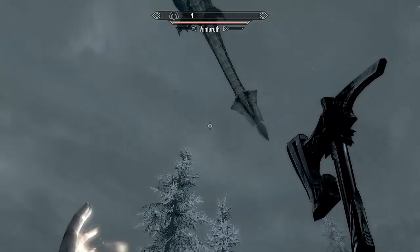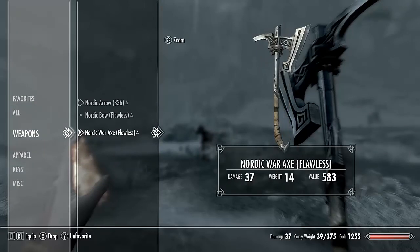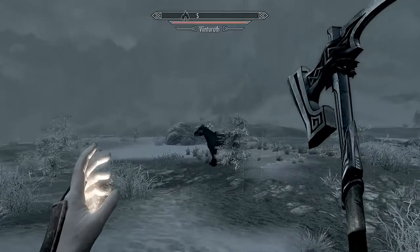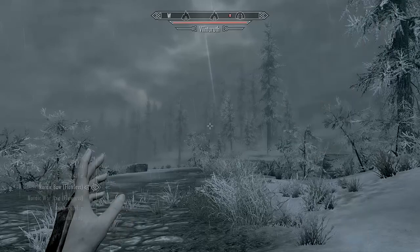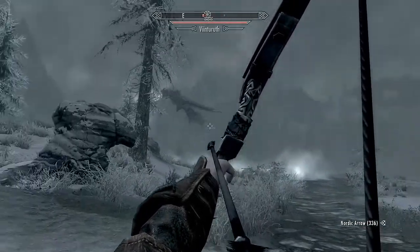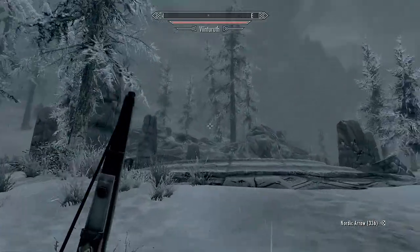There's my new axe. It's very blocky looking from this angle but in the inventory it looks pretty cool. This is my bow — it's a very fancy looking bow. And arrows. I actually smithed all 336 of these arrows myself. Took a bit of work. I don't want to waste them.